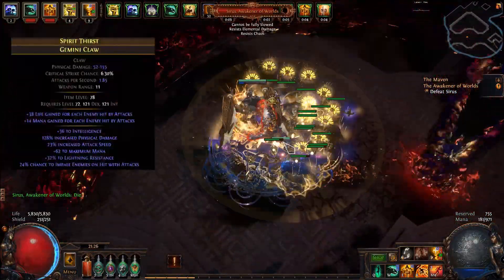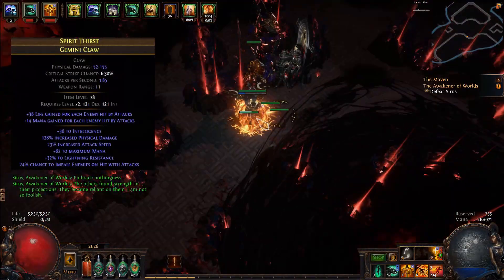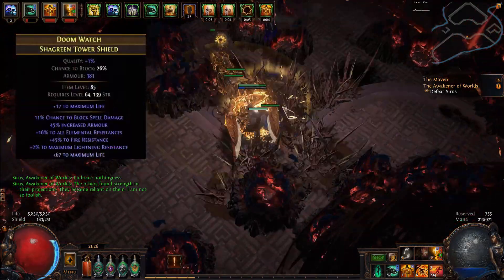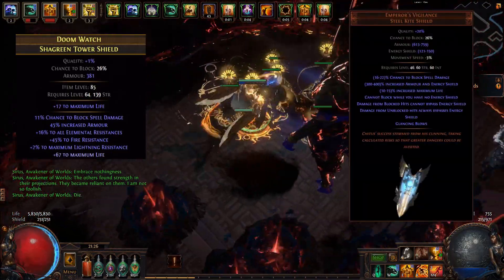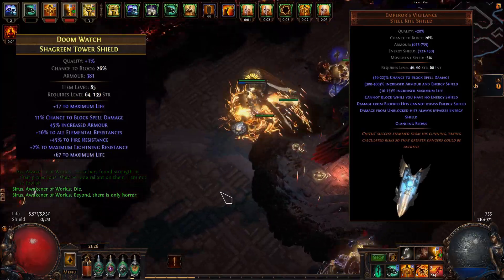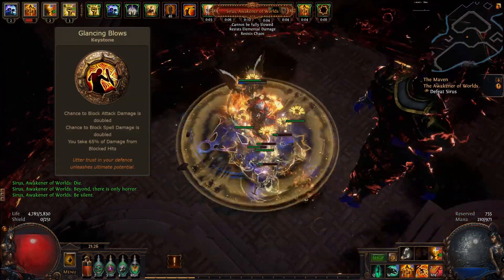You can also just use any weapon with high physical damage rolls and attack speed, with a modifier that minions will deal increased damage. Try to get any shield with life or resistances such as the one shown here. Emperor's Vigilance is a good, cheap unique option thanks to its good stats as well as spell block. It also gives you the Glancing Blows keystone for free, saving you a passive point.